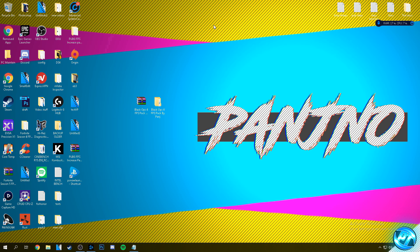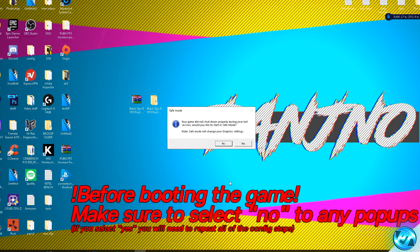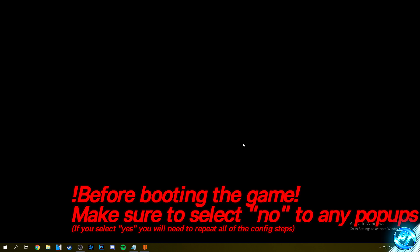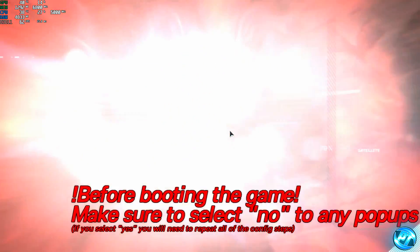After installing the optimized game config files and applying the process priority manager, we can now boot into the game to further tweak our in-game settings. Go to the Battle.net launcher, go to Black Ops 4 and select play. This brings us to an extremely important step: when you boot your game after installing the config, you'll be met with a safe mode prompt or a message saying your hardware has changed — do you wish to reset or optimize settings? Whatever the pop-up says, make sure that you select no, otherwise it'll set everything back to default and you'll have to reinstall the config again.